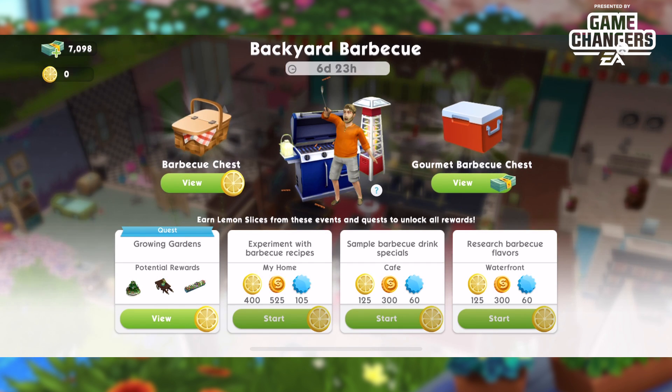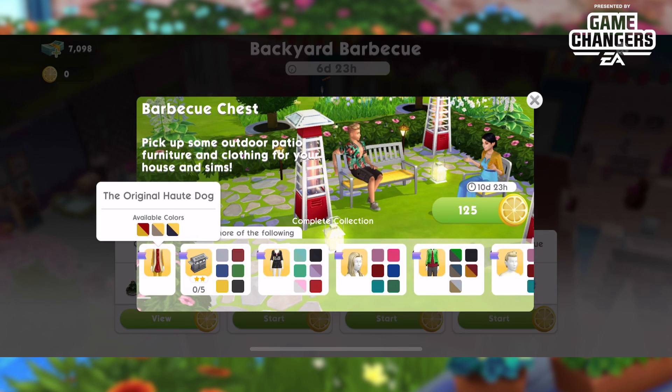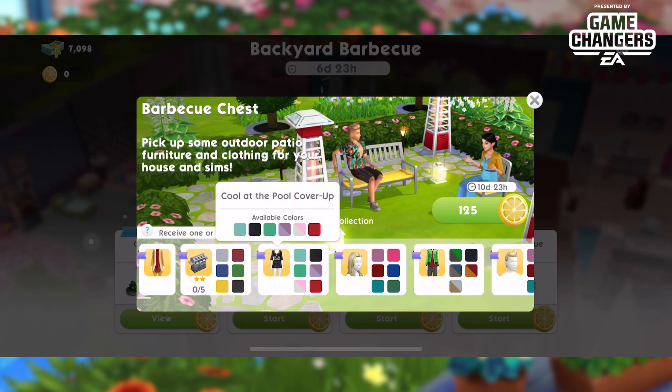This is a rerun of an event that ran over the July 4th weekend in 2018, so it might look familiar. There are lots of great prizes — the hot dog suit is back, and many of us have tried and failed multiple times to get it. Also back is the Summer Barbecue Grilled Deluxe, which I really want; hopefully I'll get at least one, if not all five colors.